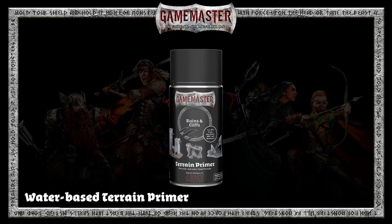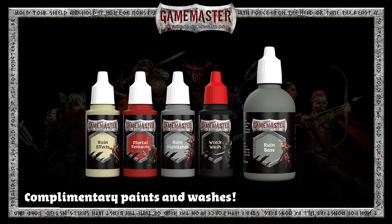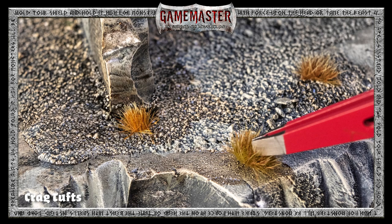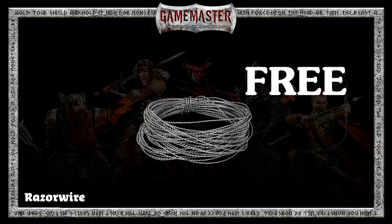Inside you will find a unique water-based terrain primer that won't corrode your building material, including XPS Foam. The set also features complimentary paints and washes to complete your theme. Also included are a host of basing materials like Abandoned Overgrowth and Crag Tufts. Each terrain kit also comes with one box of scenery sand and razor wire absolutely free.